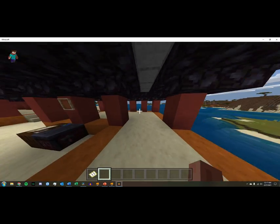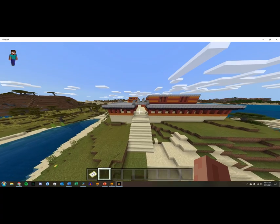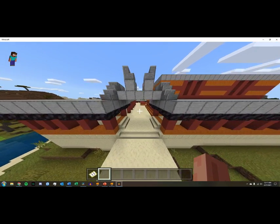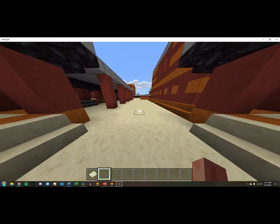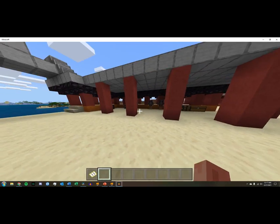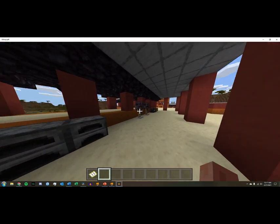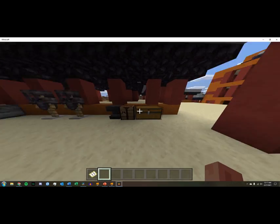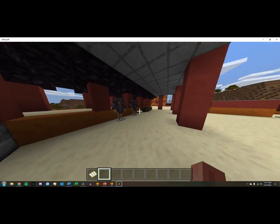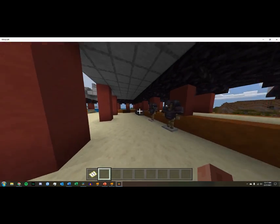The hallway functions kind of as a defense, and it also just looks nice. Going in, to the left we have just kind of a workshop I threw together — not super accurate to anything, but I figured there probably would be one in a place like this. We have some armor, an anvil, a workbench — just your average stuff.